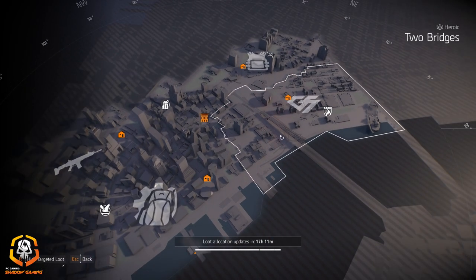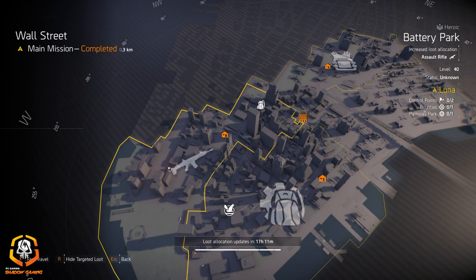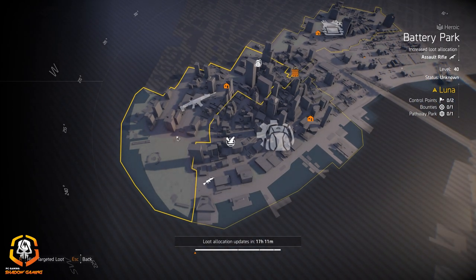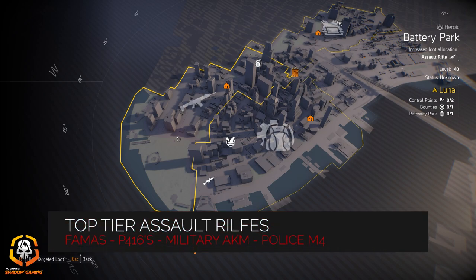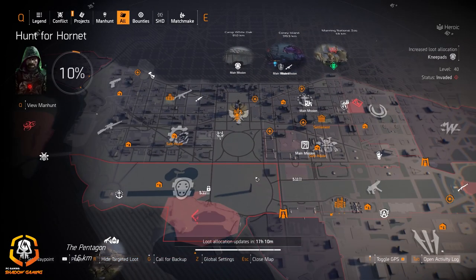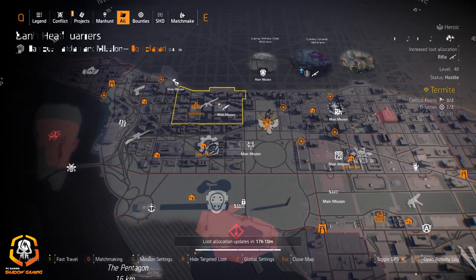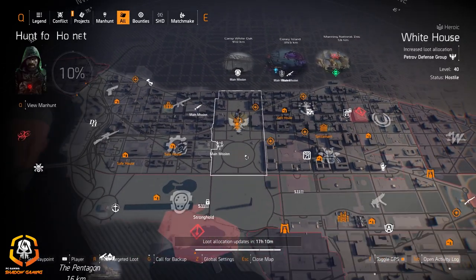Group of Sumbro if you need the first piece for crit hit damage or the second piece for an explosives damage build — that's 15% explosives damage. Help Sumbro if you need that 20% repair skills for one piece. Assault rifles at Battery Park if you need the Chameleon or some top-tier assault rifles like the FAMAS, P416s, Military AKM, Police, or Force. I would not go to Liberty Island to farm the Bullet King, Pestilence, or Good Times — for light machine guns I would go to Bank Headquarters.